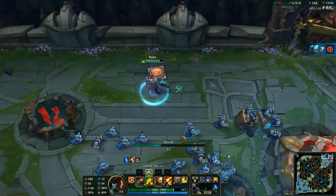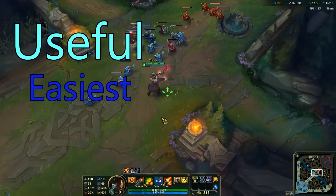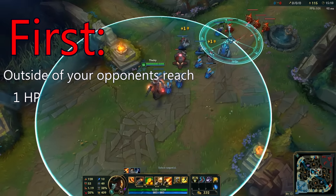The second combo is the two-barrel combo. The two-barrel combo is the most used combo and the easiest to pull off. First you want to place a barrel outside of your opponent's reach, and once it has one HP you lay down a second barrel on top of the enemy or minion wave.